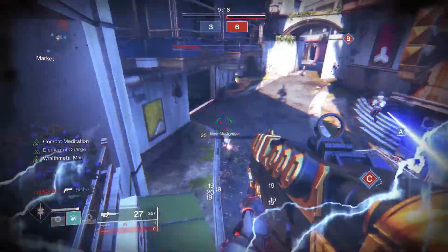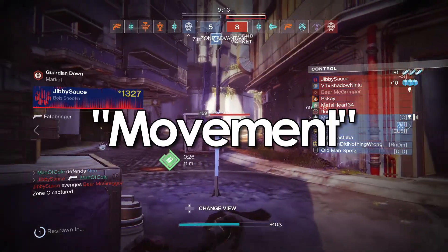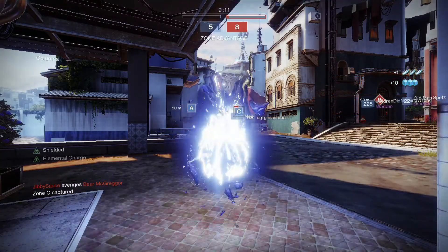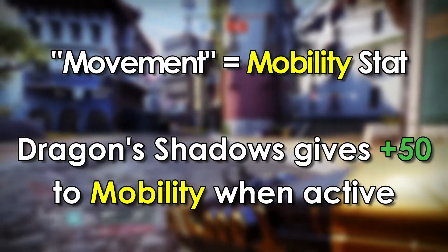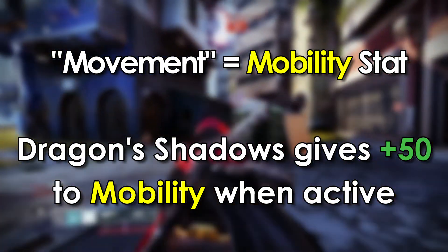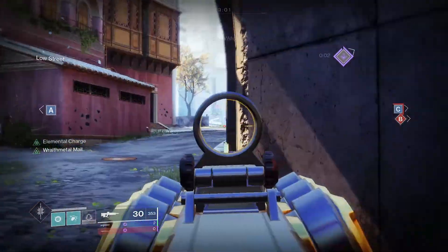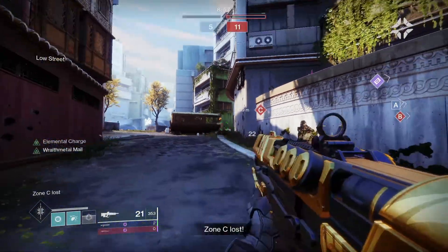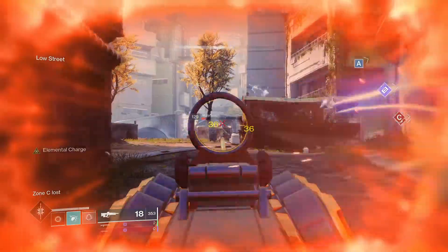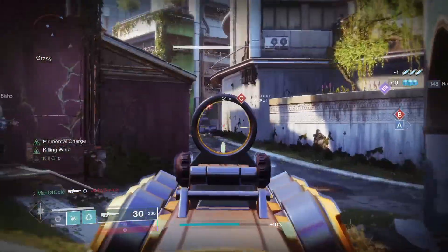Any time we dodge, all of our weapons get reloaded. As for the weapon handling speed boost, it's essentially capping out all of our weapons' handling stats to 100, similar to what Quick Draw would do. And we also get increased movement — when they use the word movement, they're actually referring to the mobility stat. Dragon's Shadow gives about a plus 50 stat bump to our mobility stat, though it will not exceed the 100 mobility barrier. So with the Hunter's Dodge being tied to mobility, you could theoretically run a minimum of 50 mobility on your hunter and receive the same cooldown as if you were running 100 mobility.